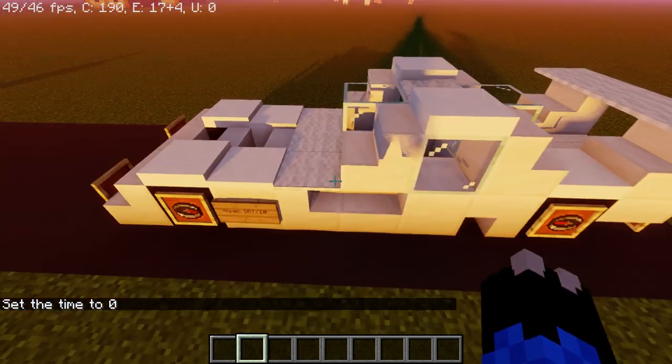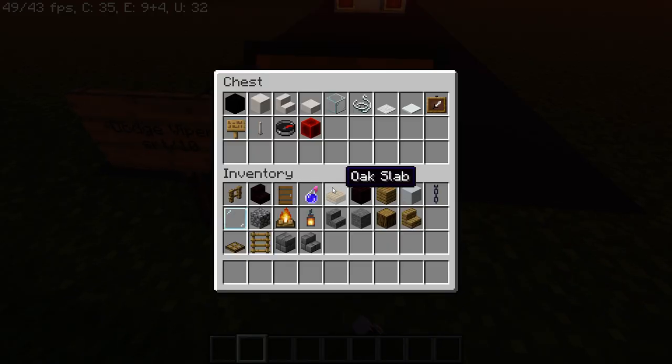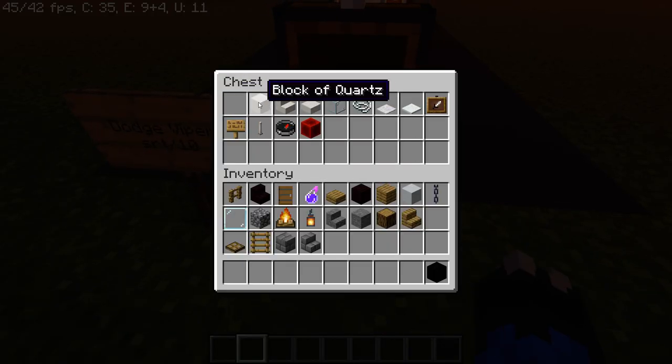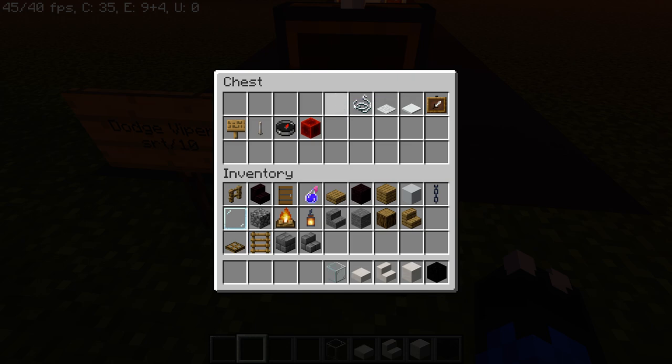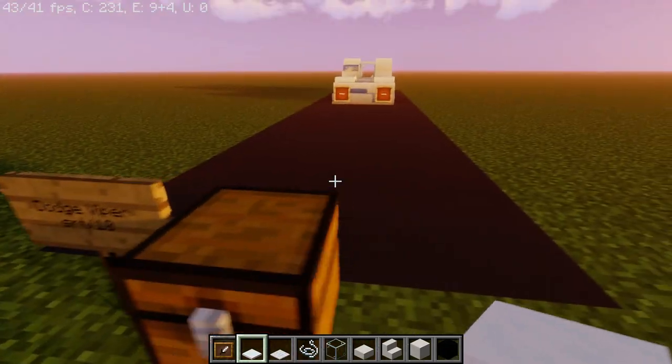This should be pretty quick and easy. Everything you'll need will be right in this box: a block of coal, block of quartz, stairs, slabs, glass, string, white carpet and snow, item frames, some signs, end rods, compass, and a block of redstone.